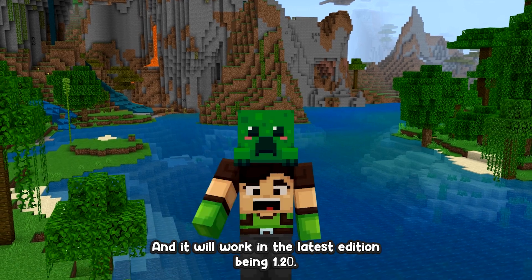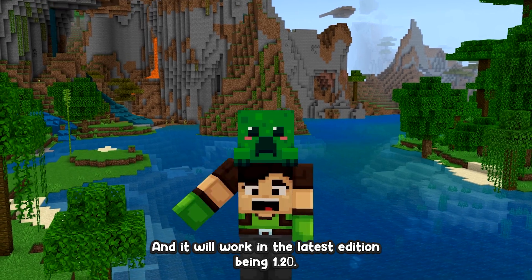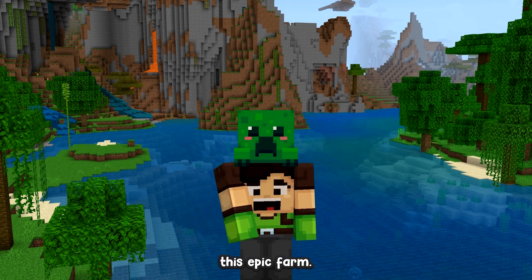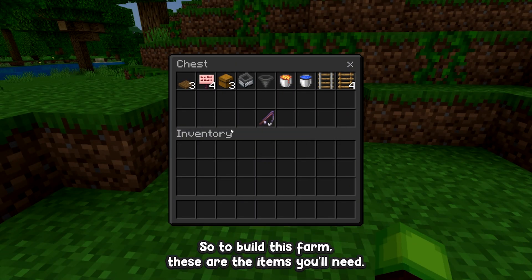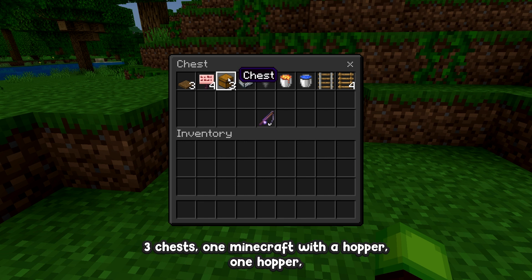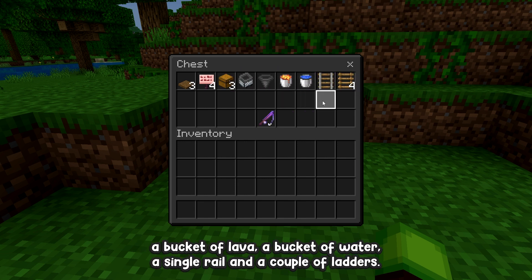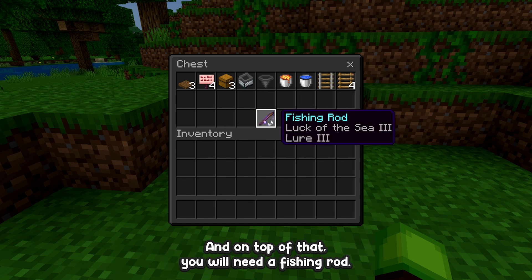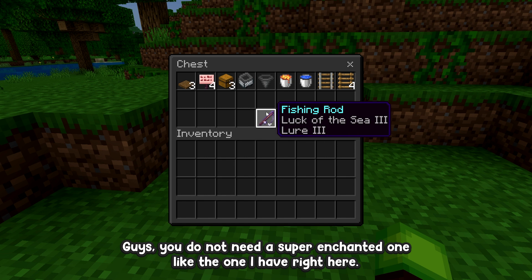It will work in the latest edition being 1.20. To build this farm, these are the items you'll need: three trapdoors of any kind, four signs of any kind, three chests, one minecart with a hopper, one hopper, a bucket of lava, a bucket of water, a single rail, a couple of ladders, and a fishing rod.